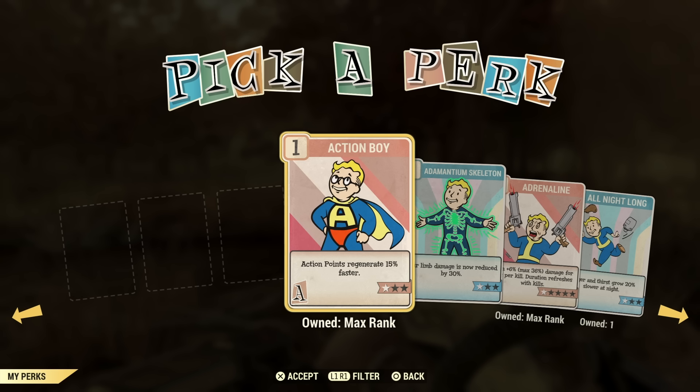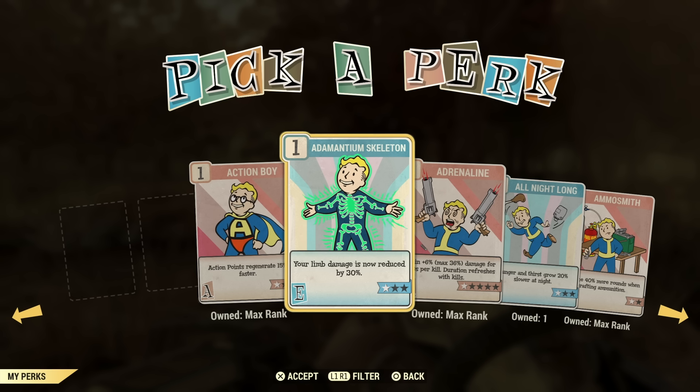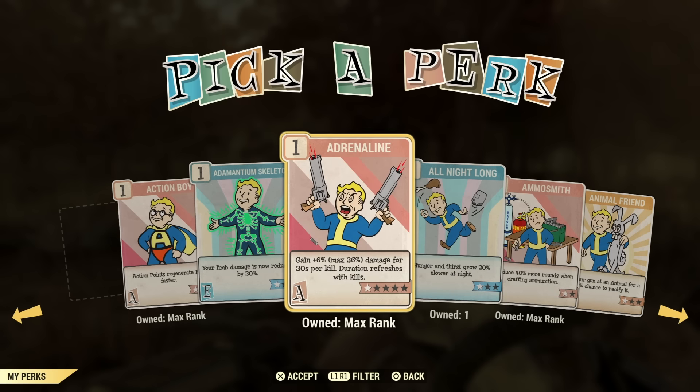Number one we're going to start with is Action Boy. This is a great perk to have if you're looking to have a lot of extra action points. Definitely good for commando builds, VATS builds, and stealth builds. Adamantium Skeleton is not a very useful one — I'm just going to skip over that.